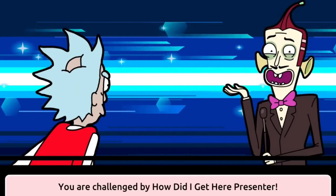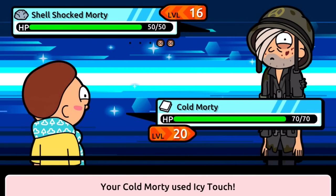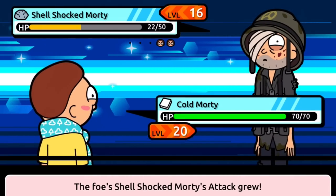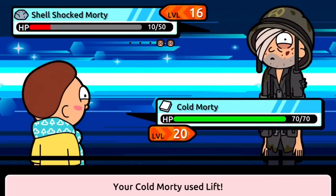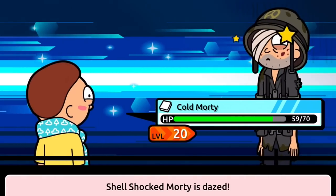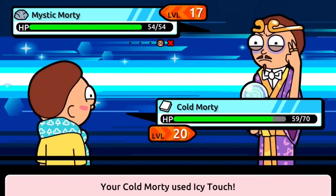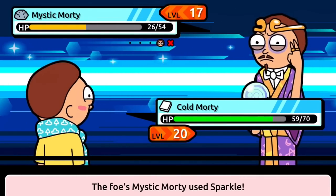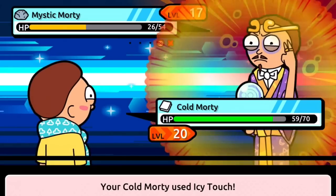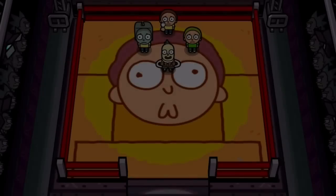That will give us the advantage right away. Both of these guys are actually rock types, so even if he switches to Mystic Morty we'll still have the advantage. Let's use Icy Touch — very, very effective, sensational! With one more hit this guy will be taken out easily. I probably should have used Icy Touch instead of that lift attack. We'll use Icy Touch on Mystic Morty — this guy has a three-level advantage, but we did 26 plus 26 damage and we took him out. Pretty awesome!